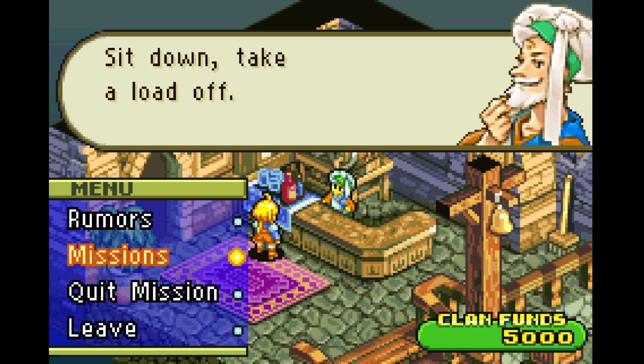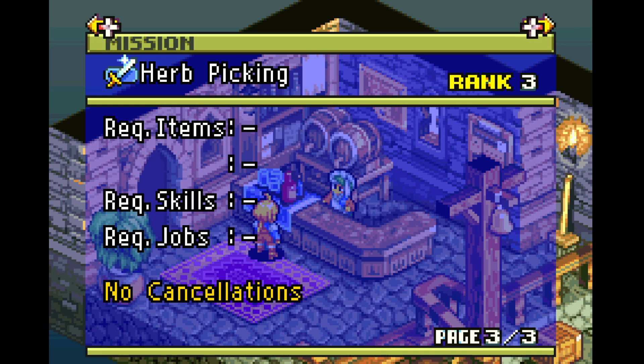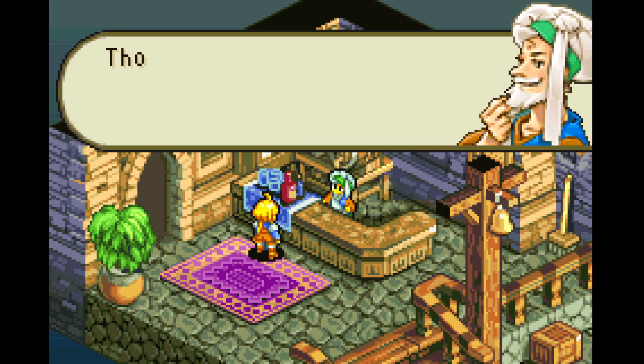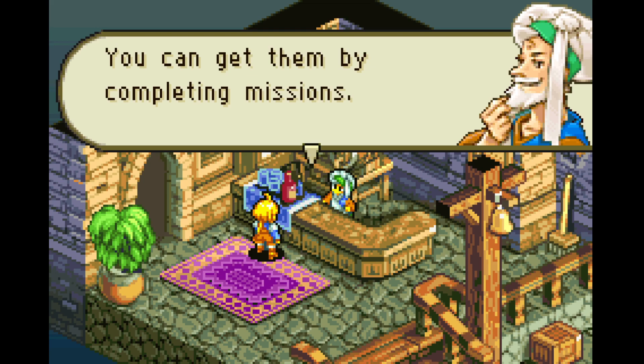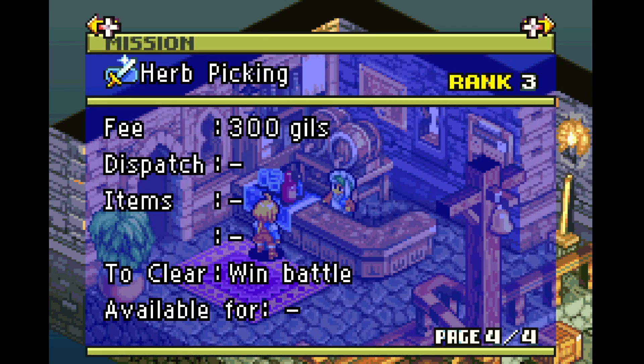Sit down, take a load off. Missions — what mission will you take? Air picking. Oh yeah, you have to pay a price to take a job — which is an interesting mechanic. Like you pay for the information. Herb picking: looking for people to gather the fever-reducing herb, musk mellow, on the geyser plains. No experience necessary. Evilous pharmacist guild. Win battle and that's it. You got any mission items? Those are items you need from certain missions — you can get them by completing missions. Looks like you don't have any yet.